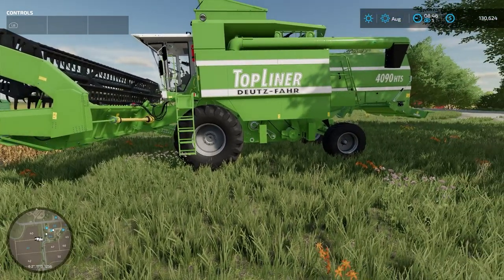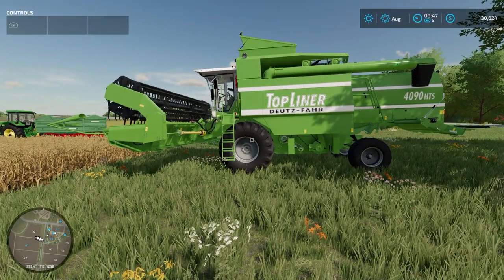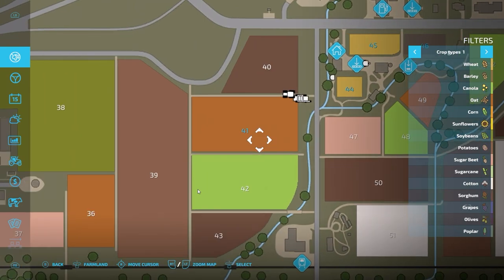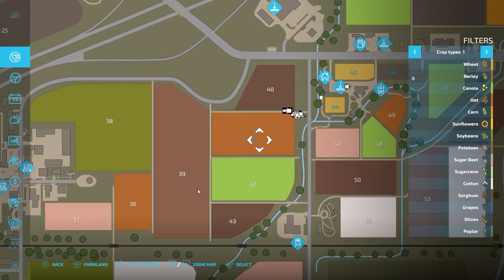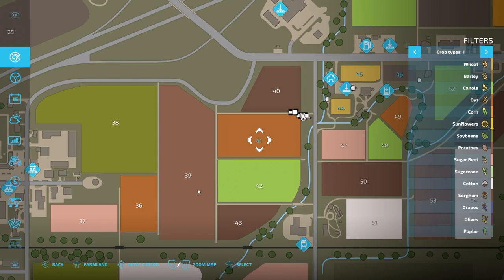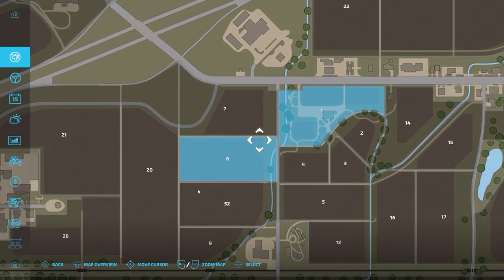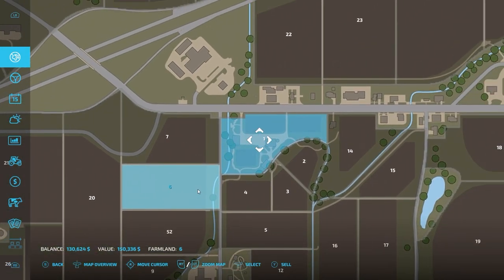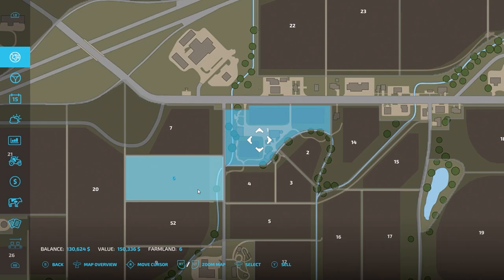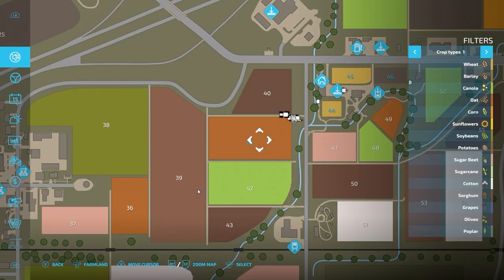Long story short: don't get started with cotton — wait until the late game to start experimenting with cotton fields. Now back to our crop calendars. We've identified that field 41 is an oat field. We know we own it because the field number is turned blue. With an Xbox controller on PC, you can click the left thumbstick in any area highlighted in blue to get the option to sell that land back if you choose.